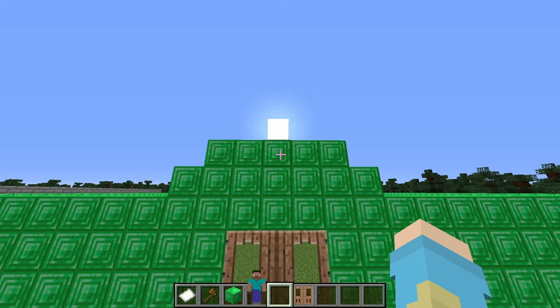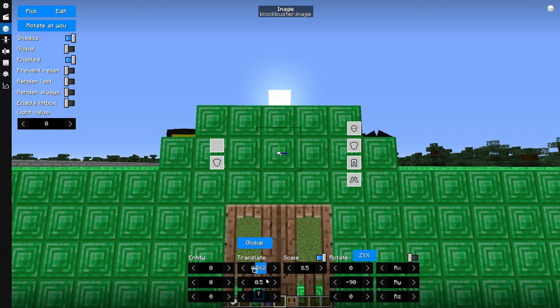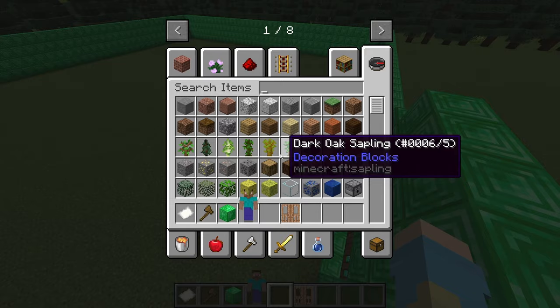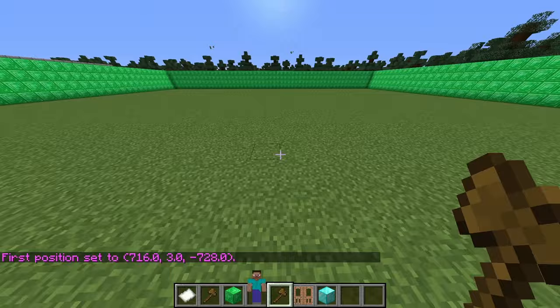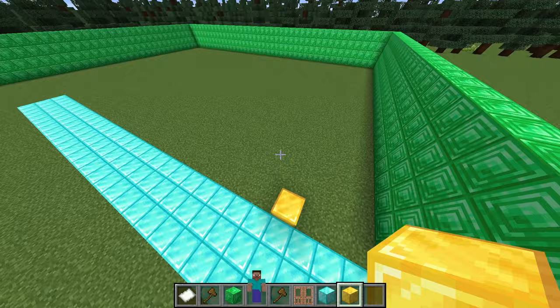We want to add a sign, so let's get a model block, place a sign, scale it up by eight, and place it in the center - drag it back a little so it's not floating in midair. Now that we have the entrance done, we need to start working on the pathing. The path should be made out of diamond blocks. Then right here could be our first exhibit, made out of gold blocks.